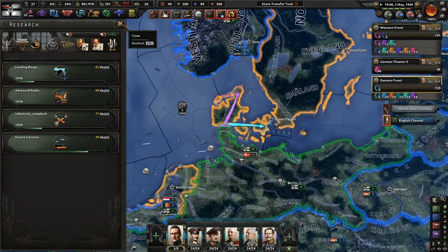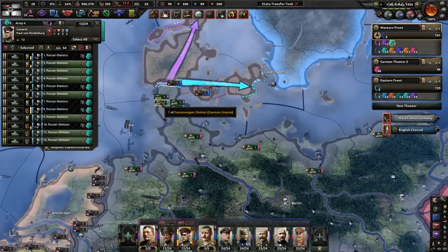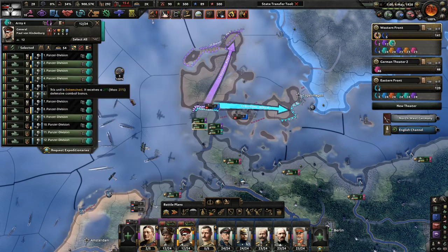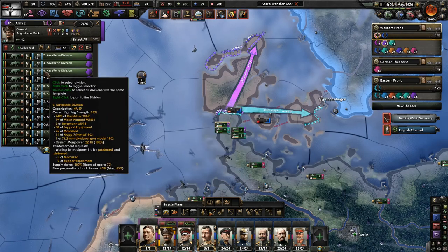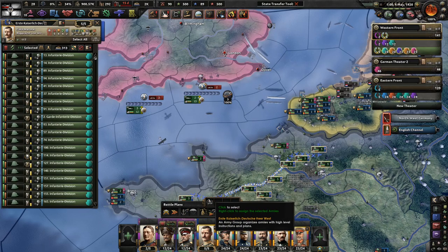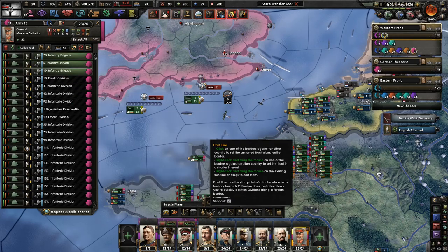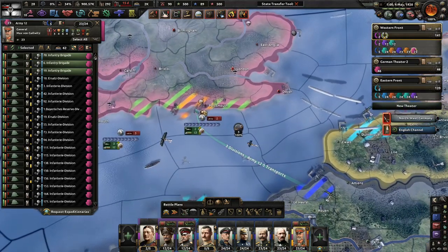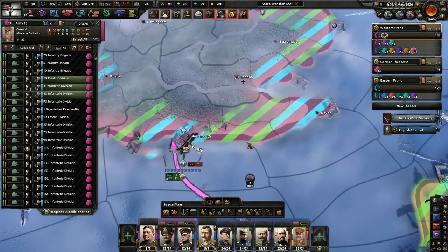Let's grab that for better reinforce rate. Who's better at attacking and navally invading - tanks or horses? Horses are better I guess, technically. We could probably just use infantry. This is a bad idea. Max, for the love of God, please don't die on the way over here. This is probably a terrible idea. We're going to try to get Portsmouth.